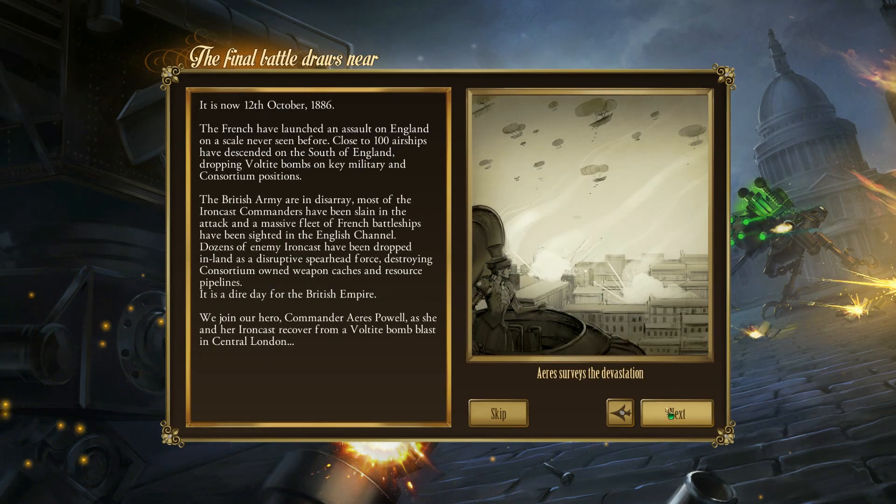It is now the 12th of October 1886. The French have launched an assault on England on a scale never seen before - close to 100 airships have descended on the south of England dropping Voltite bombs on key military and consortium positions. Most of the Ironcast commanders have been slain in the attack, a massive fleet of French battleships has been sighted in the English Channel, and dozens of enemy Ironcast have been dropped inland. We join our hero, Commander Ares Powwell, as she and her Ironcast recover from a Voltite bomb blast in central London.